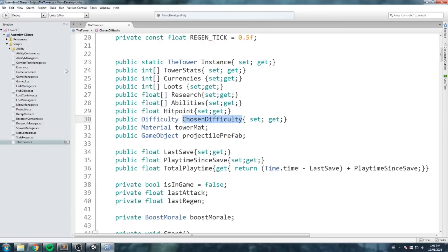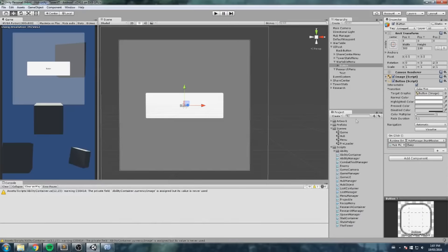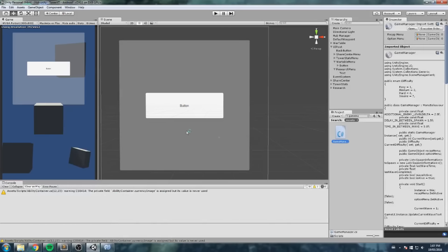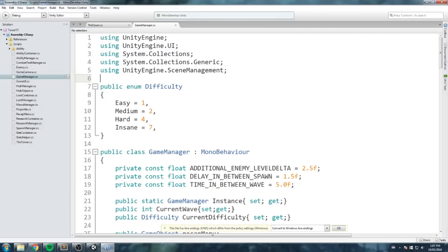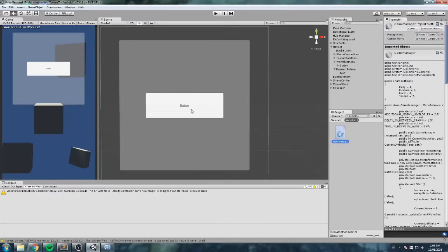Now let's head over to the game manager. Inside the game manager, under Start, we replace the hardcoded line `currentDifficulty = Difficulty.easy` with `currentDifficulty = Tower.instance.chosenDifficulty`. That's pretty much all we need for the code side. We can now go ahead and build the UI for this.